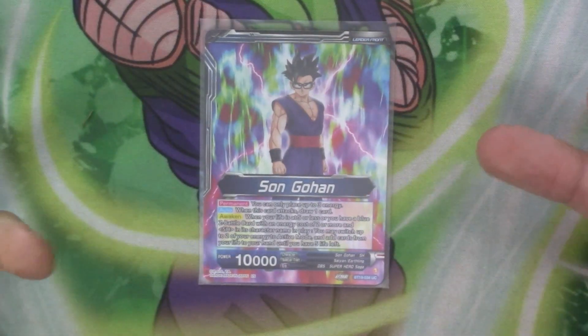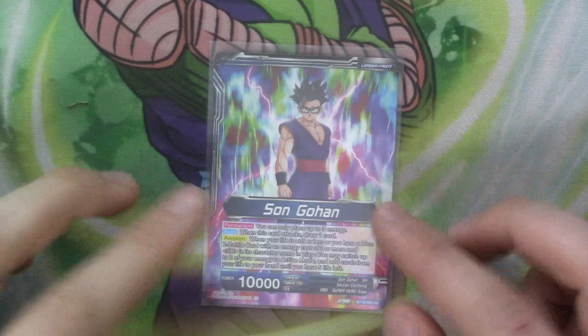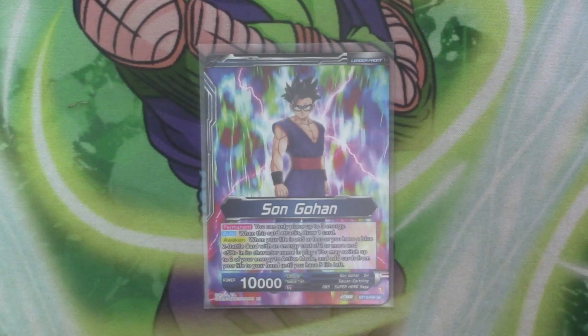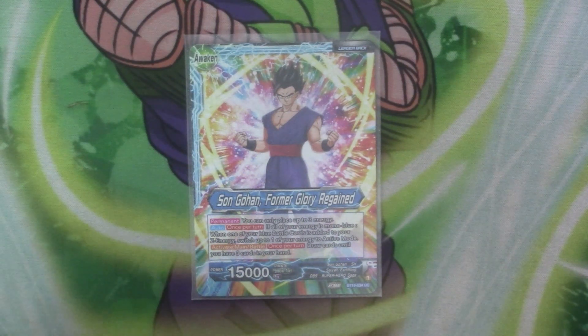It's called Freehan because it's got a permanent where you can only have free energy, and that does stick on both sides. So it's kind of annoying, but the deck has plenty of ways to play things out for low cost. It's got auto when it attacks — your draw. For the awaken it's either on five or less, or if you have a blue Z-bar card of cost two or more and superhero in its character name. So this one you get two energy back and then you go down to five and flip over. Then on this side it's got auto once per turn — if all your energy is more than blue, then one of your blue battle cards adds to your Z-energy switch more of your energy to active mode. So during your opponent's turn, the first time you Z-charge you get an energy back, which is really useful. Then it's got active minions slash battle once per turn — draw until you have three cards in your hand, again active during both players' turns. So very useful.